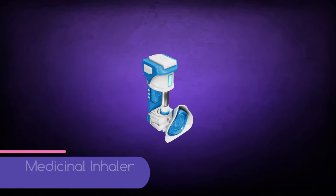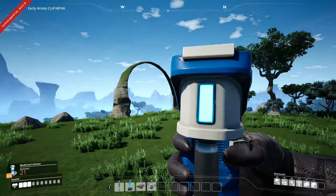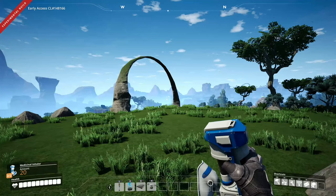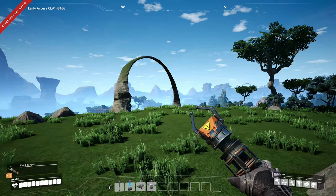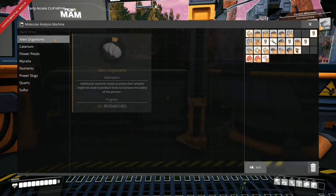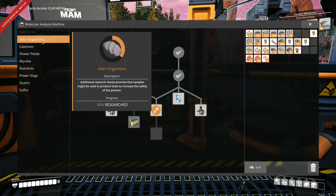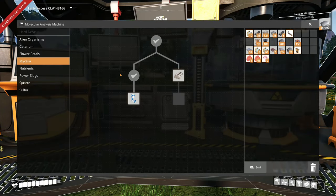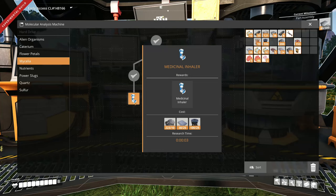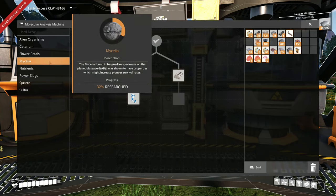And finally we have the medical inhaler. The medical inhaler can restore up to a maximum of 100 HP and can be researched in the MAM in three locations. Here under Alien Organism, requiring alien organs, mycelia and modular frames. The second location is under Mycelia, requiring mycelia, reinforced iron plates and rotors to research.